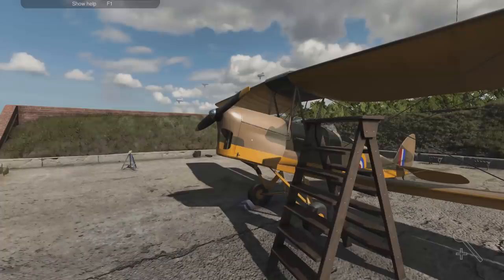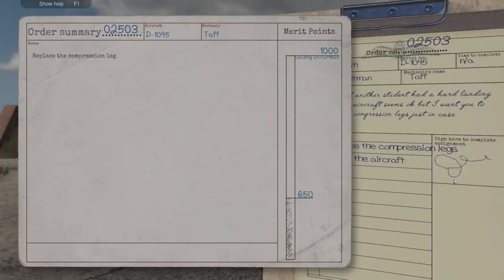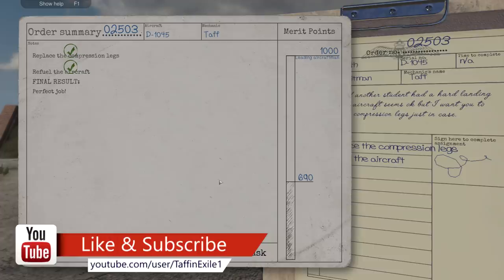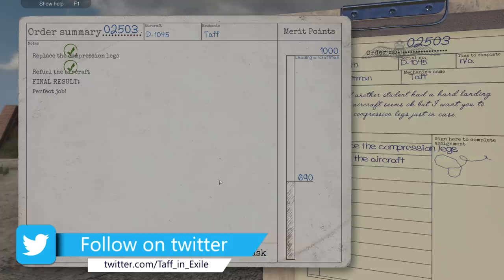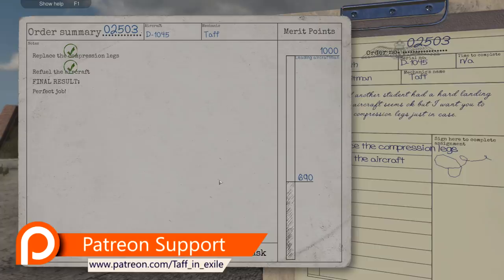Replacement of all compression legs, refilled the aircraft - all looking good. Final result: perfect job, fantastico - 690 merit points, whoo! Great stuff. Well, we'll leave it there - thanks so much for watching, hope you're continuing to enjoy Plane Mechanics Simulator. I'll try and pump these out as much as I can, two or three a week, just so we can get a good flow and progression going. If you like it, hit that thumbs up. If you're liking what you see, hit that subscribe button and tickle the bell next to it to get all the latest video notifications. Thanks so much, I'll see you next time.